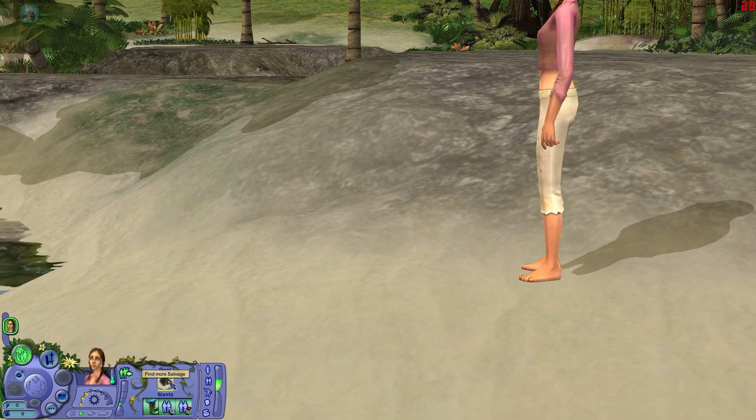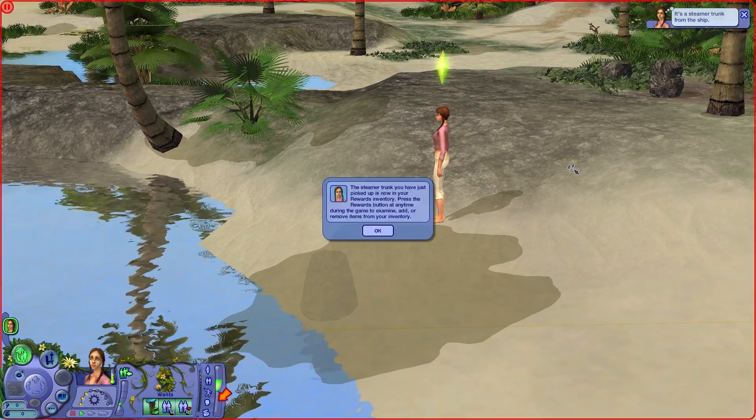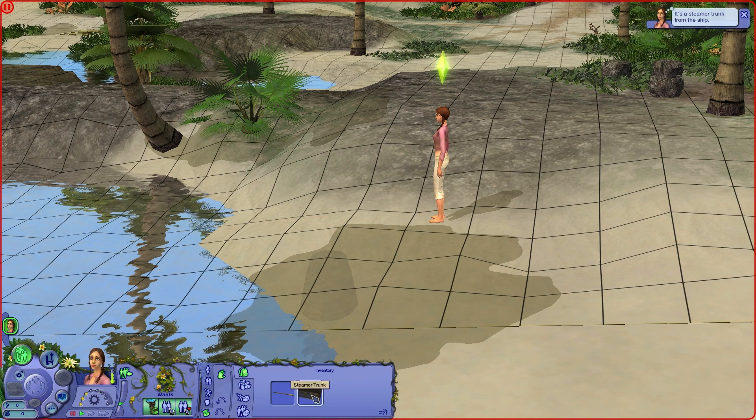Find more scavenge pieces. And it's a steamer trunk from the ship! The steamer trunk you have just picked up is now in your rewards inventory. Pick up the rewards button at any time during the game to examine, add, or remove from your inventory. So it is inside our inventory right here. It looks like we do have a steamer trunk and we can go ahead and place it if we want to, then click back to live mode. So here's the steamer trunk, and we also have the hatchet too that's in our inventory. That's pretty cool.